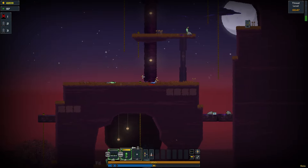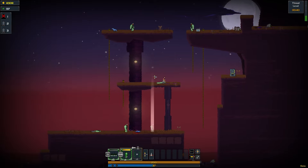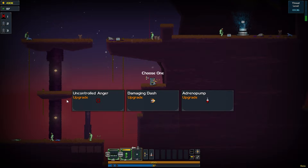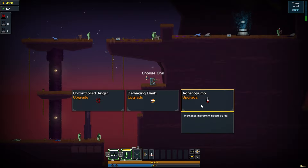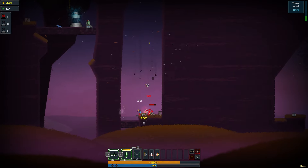Double blast! I don't understand what happens to the spells that drop when you're full on spells. These spells keep dropping but I'm already full. I'm confused as to what's happening with them. Uncontrolled anger — when you take damage, deal damage and push back all surrounding enemies. Movement speed up 15%. Let's grab the dash.